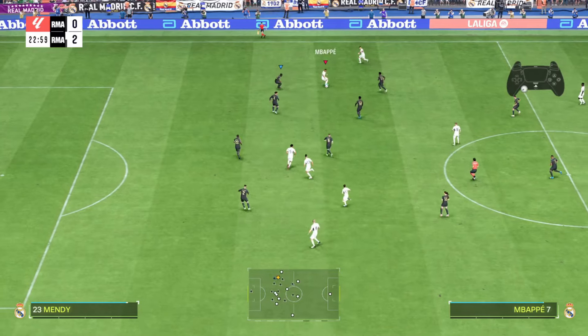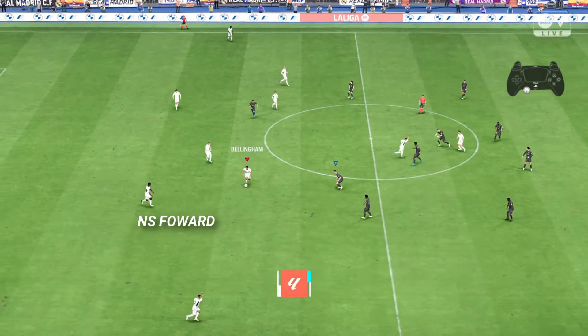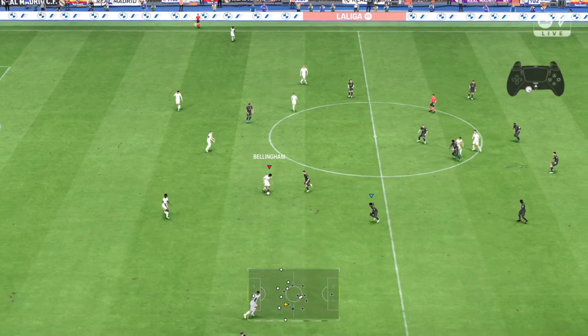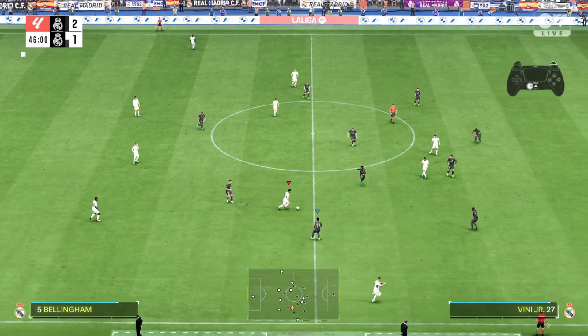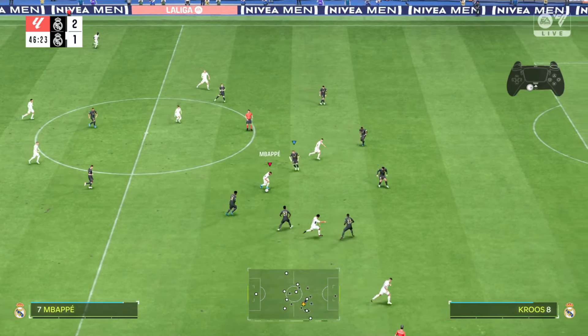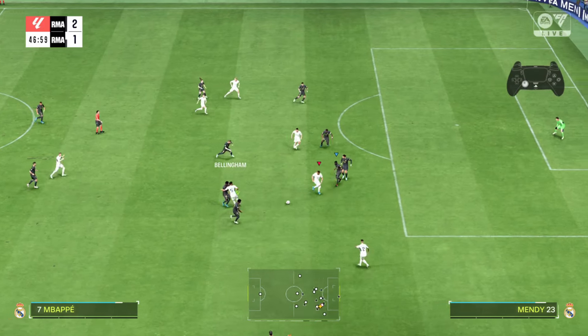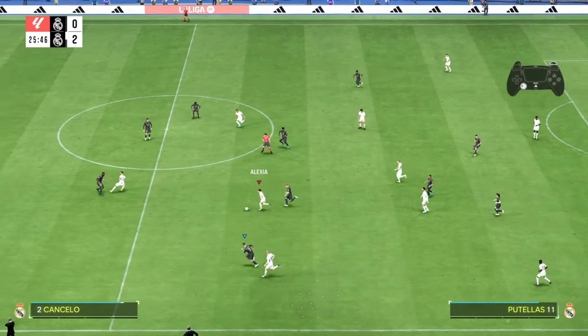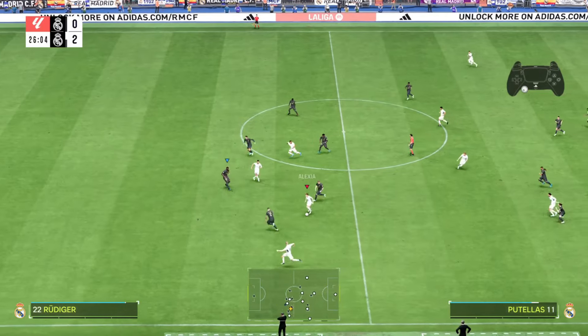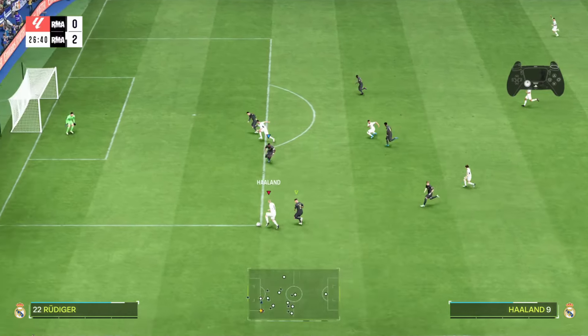So what are the advantages of creating movements or sending your players forward? Number one is to create options forward. When you send players forward while attacking, you find yourself with many passing options to use and be creative with. This gives the opponent a hard time stopping your attack, and also gives you a feel of control and quick reaction because you don't have to keep searching for passing options — your players are already available.